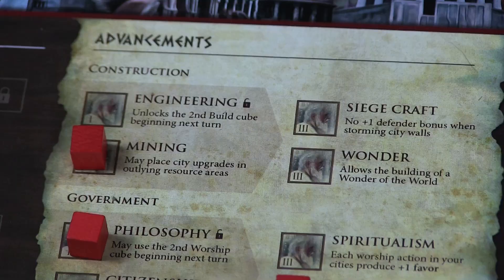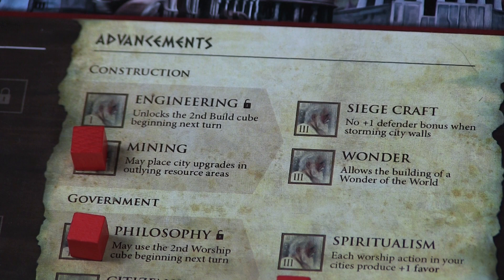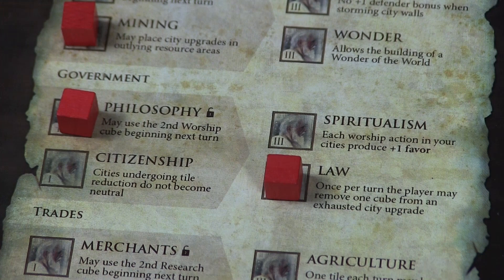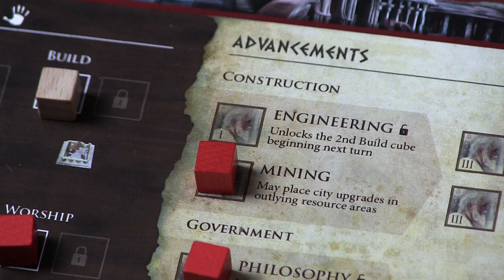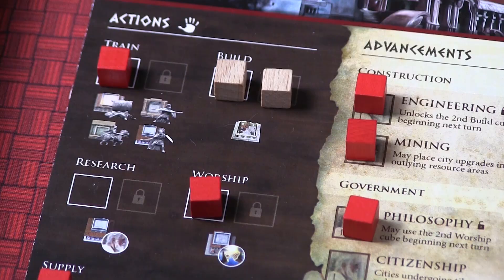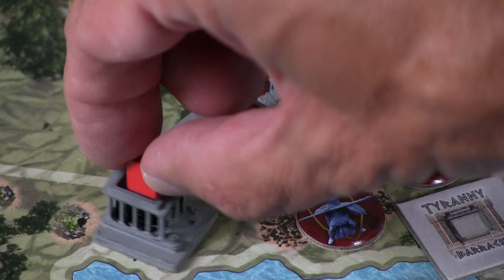What do these advancements do? Many of them allow you to unlock additional spaces for more cubes, so in the future you could perform two research actions by first unlocking that second location. Other advancements increase your military power, allow you to build in adjacent locations, and even build wonders of the world. The next action is worship. This involves moving a cube from your action panel to a temple, and you gain favor of the gods tokens based on however many temples are in that area.